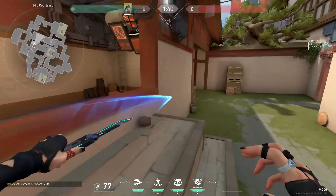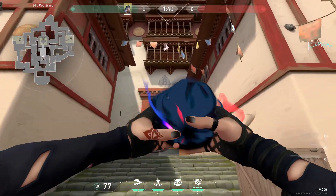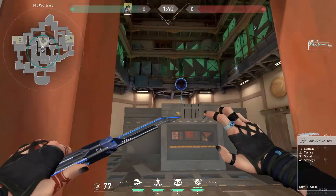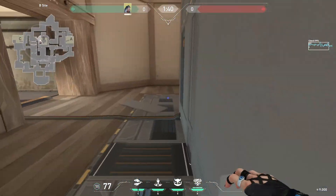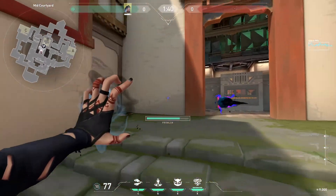I would recommend getting out and then just throwing down the roof, on top of here. It clears the closed positions, except when people are hugging this wall here — but if they are, you can just double, bring them down.